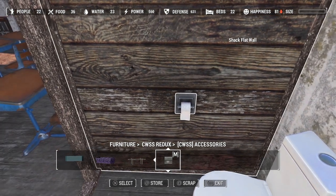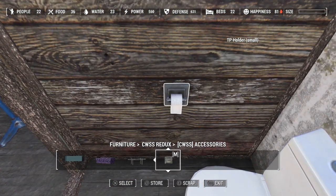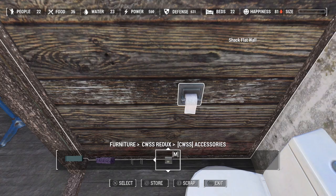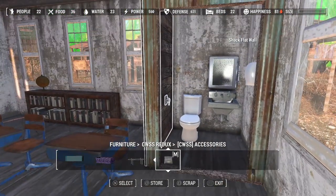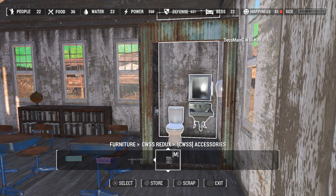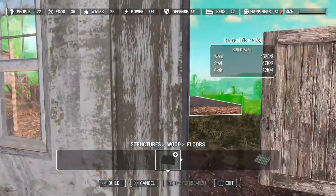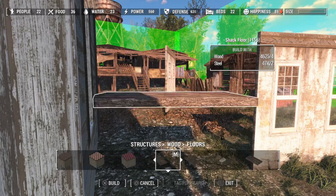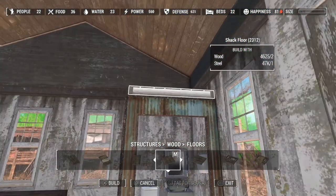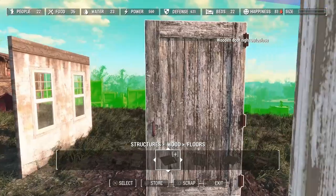We're going to probably have to move this manually. That might just have to be its place — I'm not going to fuss with that forever. We probably should have a ceiling in there, so I think I'll just do a quarter floor for that. Yeah, that'll be fine — it should pop in here. Let's grab our door, put it back on, and let's clean up after ourselves here.